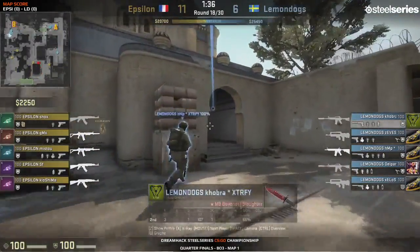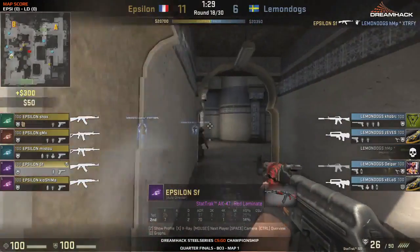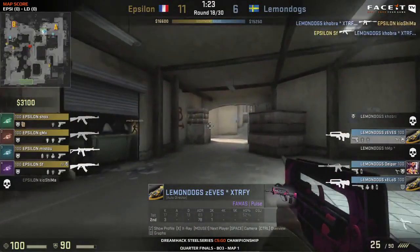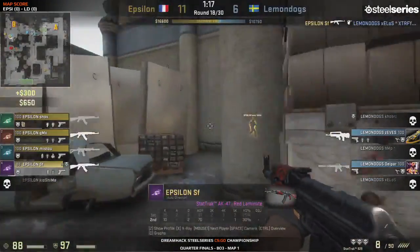They planted the bomb on the rushing eco round for Epsilon, so they have money for a buy in the third round of the second half. Lemon Dogs go for an aggressive play into the upper area with a great pop flash to get into position. SF is in a lot of trouble but manages to execute HMP and even Cobra. Talk about a play blowing up in your face - Lemon Dogs now in a very awkward position. SF gets a triple kill - he has so much entry frag power.